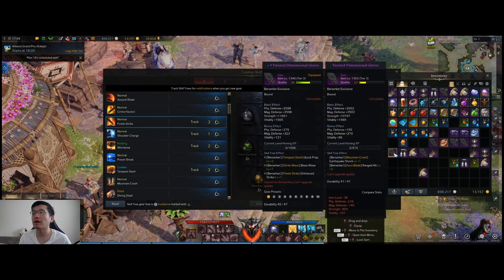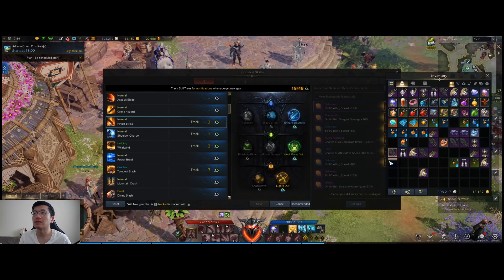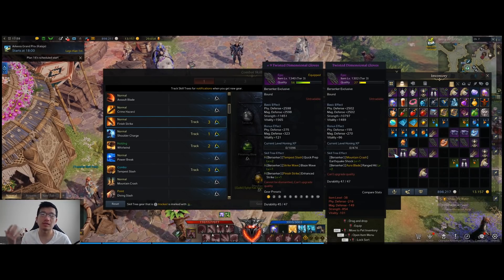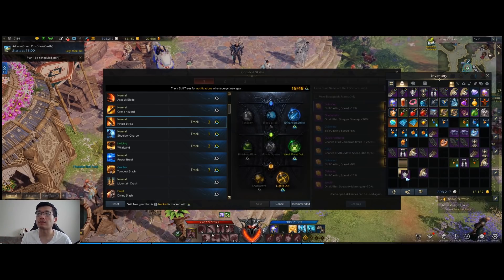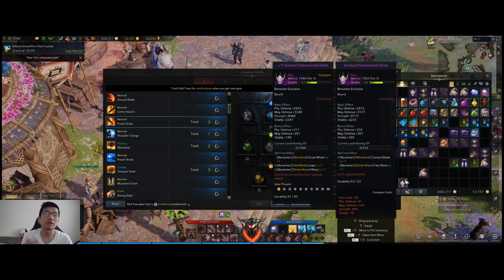The game will actually highlight anything you get that has a tripod that you want. So if you see a piece without this symbol, I will know it doesn't have a tripod I need, and I can just disassemble it. But if I see this symbol, I will know this has a tripod I want, so I potentially want to use the transfer feature to combine and get these onto the same piece of gear.